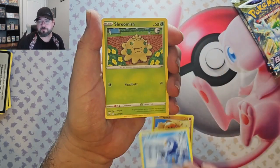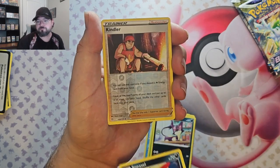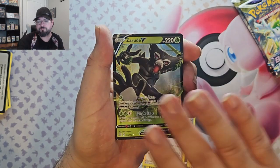Trapinch, Piplup, Shroomish, Perlon, Sneasel, Kindler Reverse, and Garudvi.